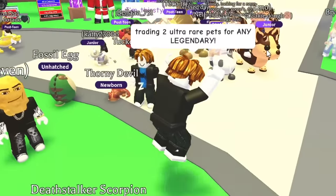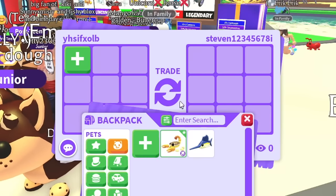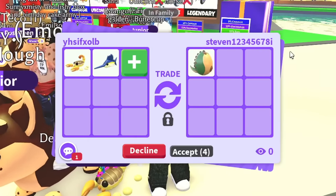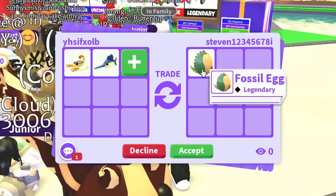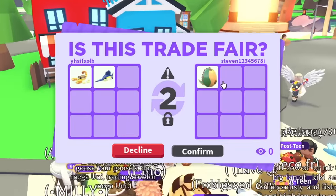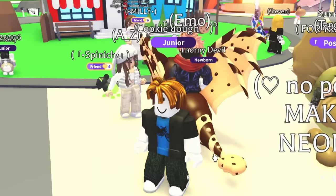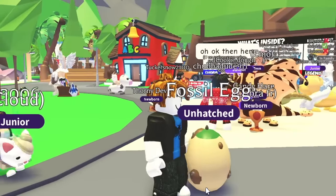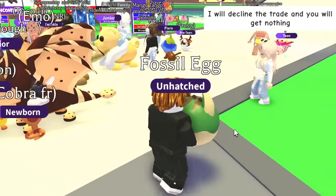I've been trying to get a legendary pet for the last two hours, asking for any legendary until someone gives us something. Then I spotted what looked like a troll trade — a fossil egg! They hit accept and weren't even typing back. There is no way we just got a fossil egg — I went from two ultra rare pets to a fossil egg! I didn't do any trades for two hours and we got the best trade ever.